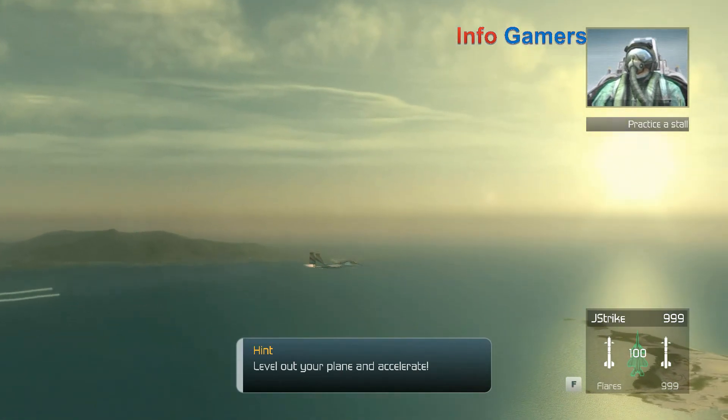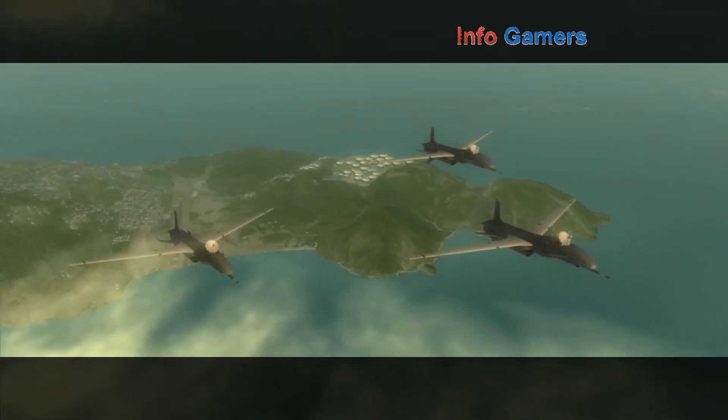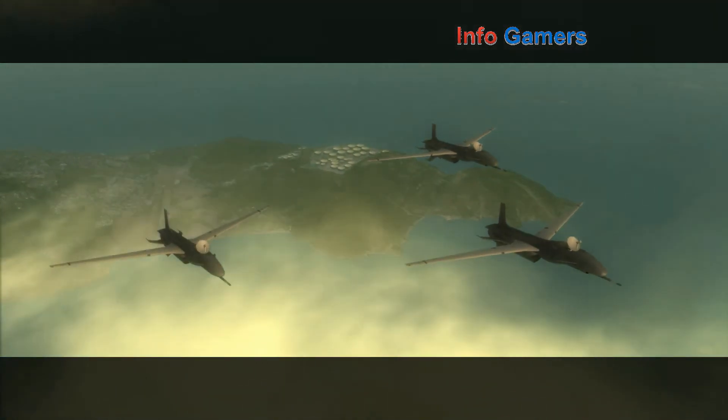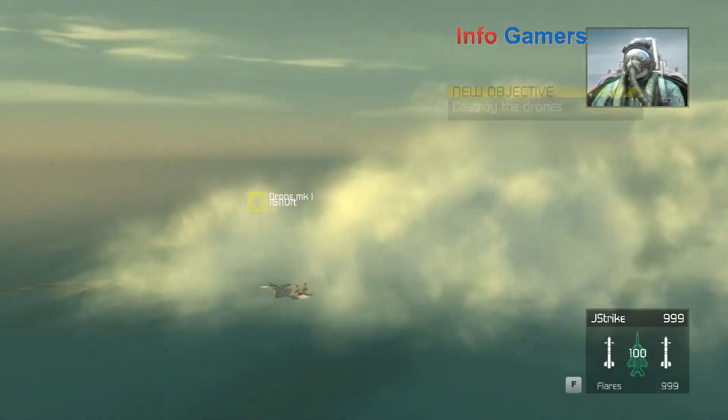Now you need to familiarize yourself with killing others while in off mode. There are drones in the air up ahead. Engage and destroy them in off mode. These drones are stationary, so you shouldn't have any problems taking them out.